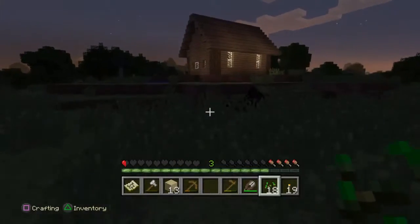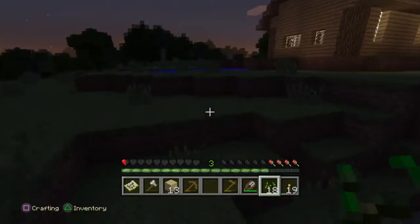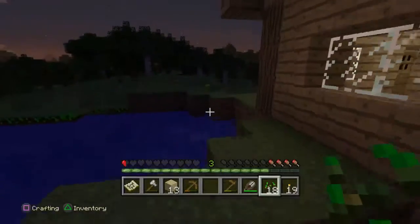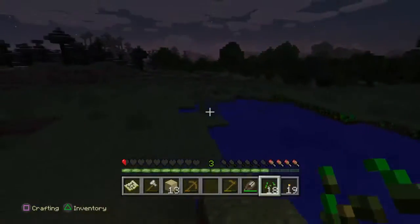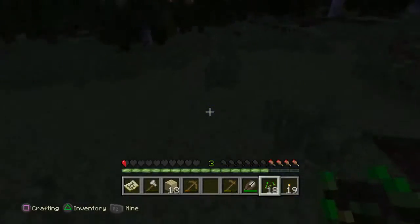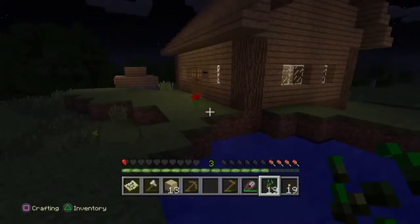Hi guys. Yeah it's a pretty cool house. Forgot about the hole in the ground there, but that might be quite a useful mine later. I can't get around there. And the water's flowing out here where the creeper exploded. So I'm going to put a bridge over the water. Quite nice.